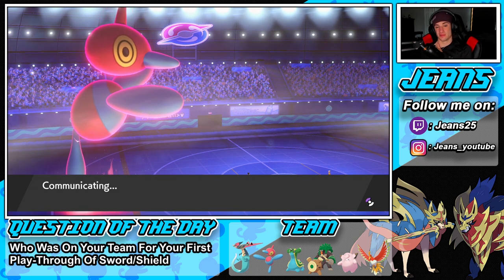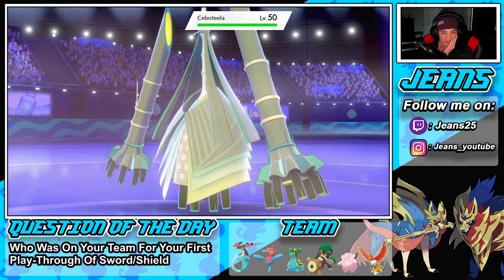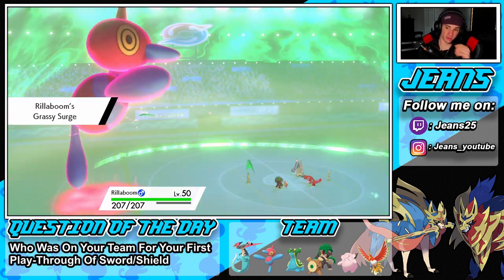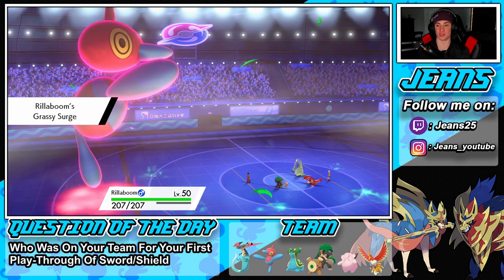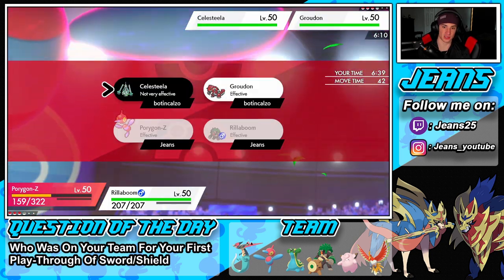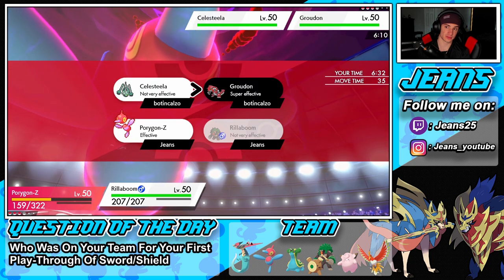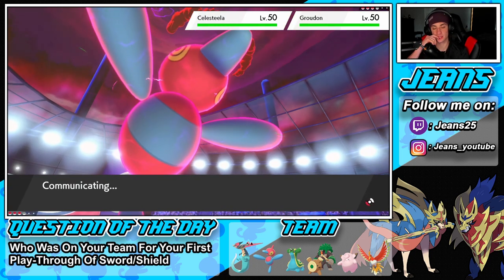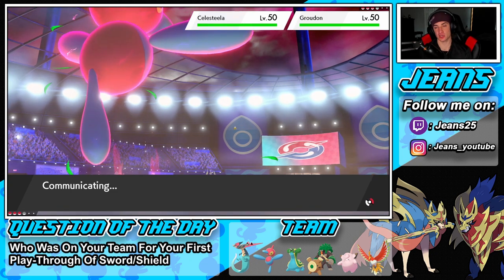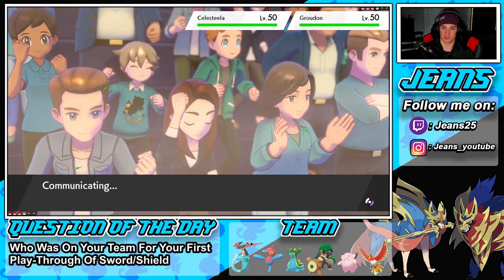He brings out Celesteela. Groudon is slowed down so I think I'll Max Strike again. Do I double up into Celesteela or double up into Groudon? Groudon is posing a decent threat — I might come out with Max Strike on the Groudon slot. It's either I Fake Out on Comfey or double up into Groudon. I think I'll double up into Groudon just in case he Dynamaxes, because I don't see him protecting. I could see him Dynamaxing, so we'll double up and try to roll from there.